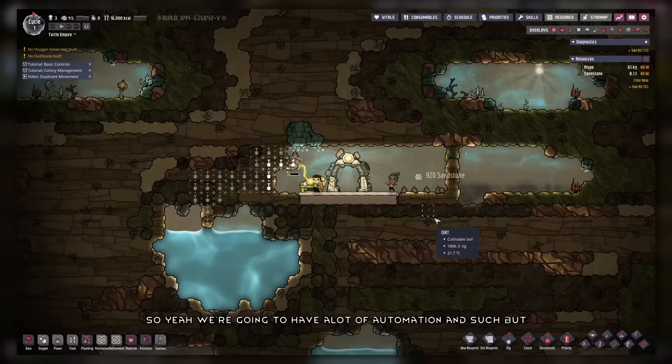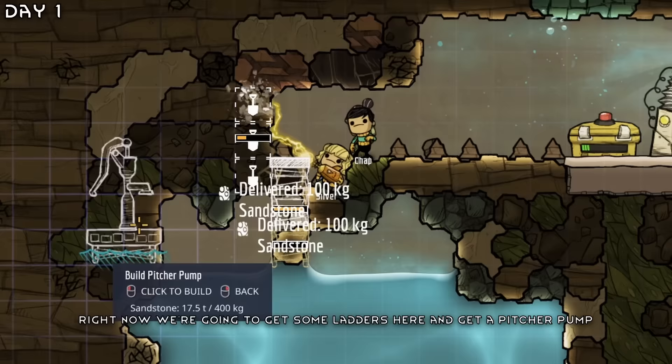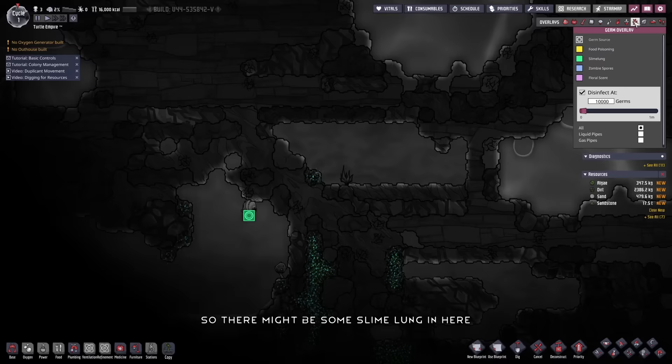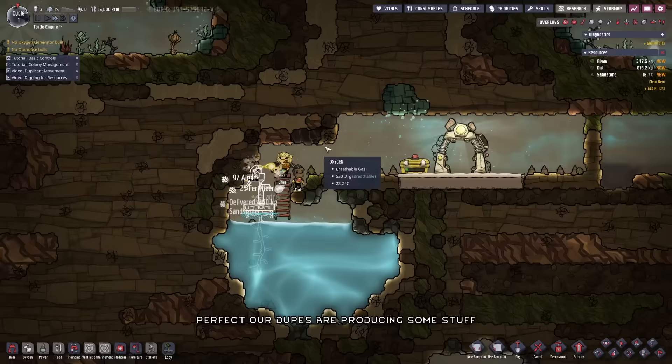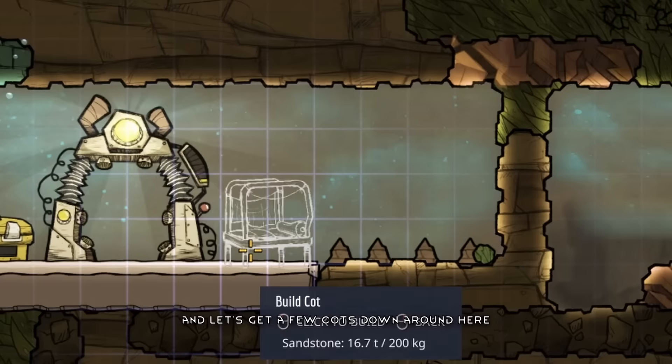We also need bathrooms and bedrooms. Now we're going to make some ladders here and get a pitcher pump. I do want to merge this pile of water, but there's some slime here, so there might be some slime lung. Our dupes are producing some stuff and let's get a few cots down around here.